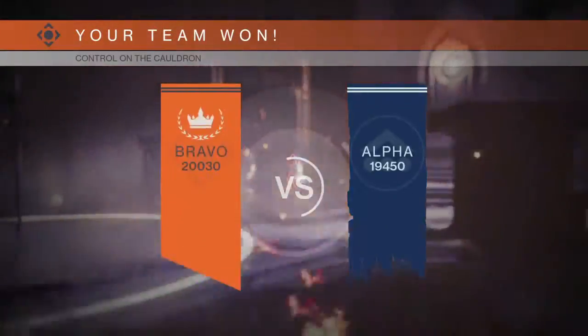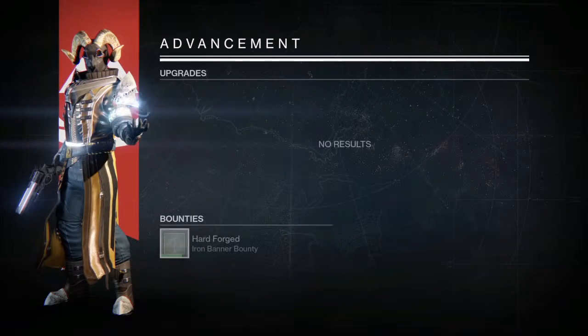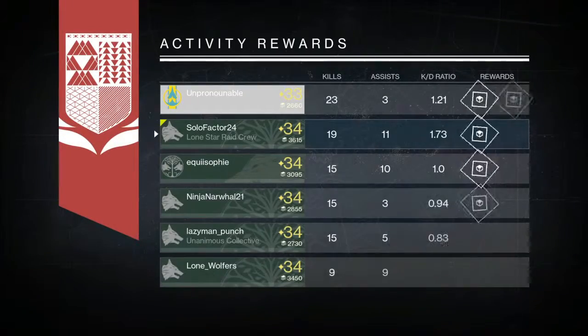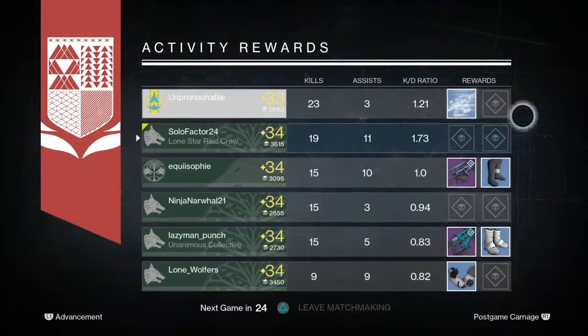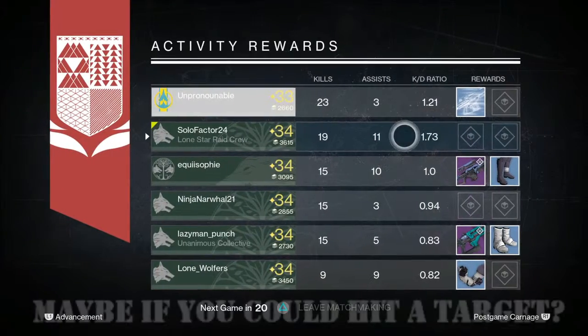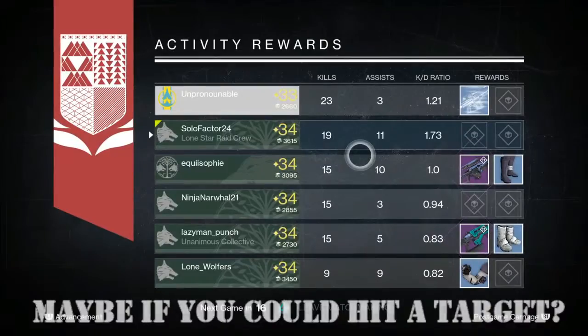There's always those kids that try really hard at the end with their supers just to get those extra few kills. That was a really close match — 19 kills, 11 assists. Look at those assists. I know I'd get crap rewards, but still, come on. Highest KD on the team, most assists — I should have kills. Oh, whatever.